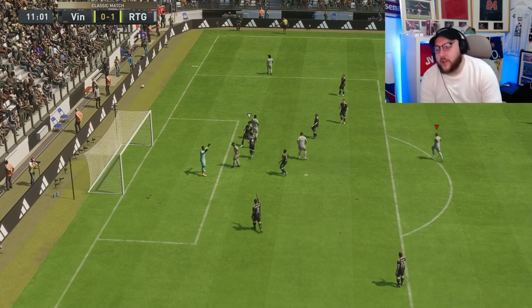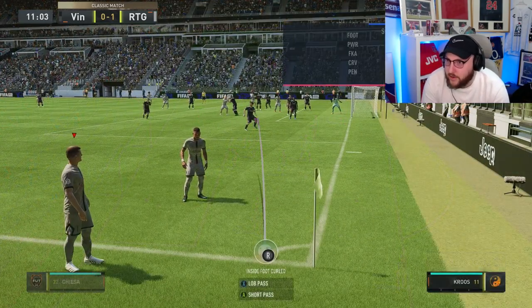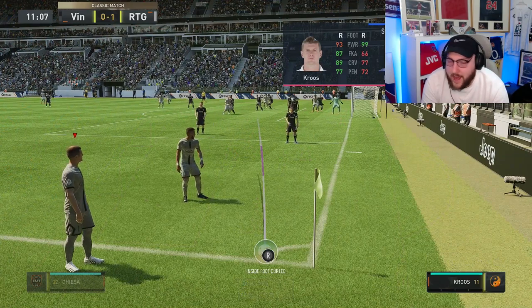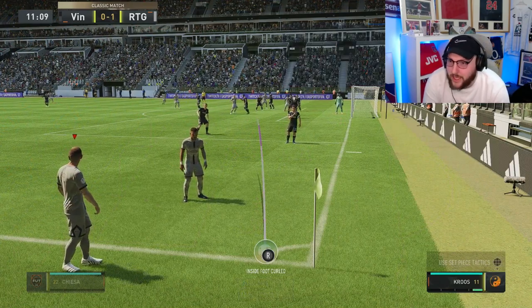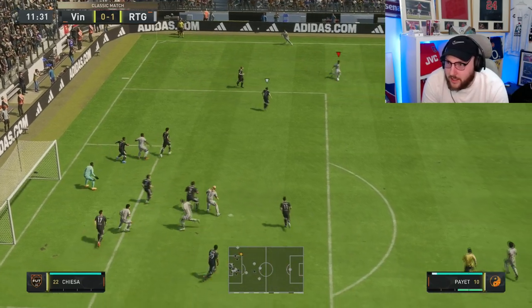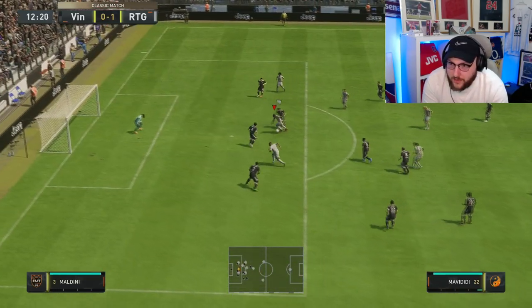A good save from the goalkeeper. We'll have a look at his set pieces here — see how good he is at taking them. Mavadidi is absolutely terrible at set pieces, so we won't be taking them with him. At least we know that now. I wish EA would boost the stats on that — the card represents Mavadidi.